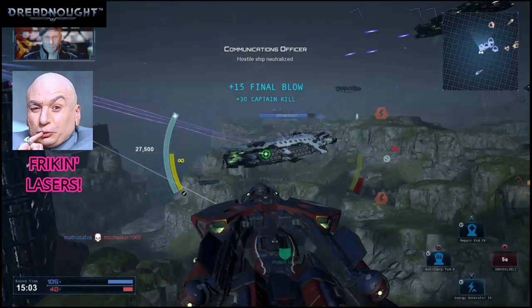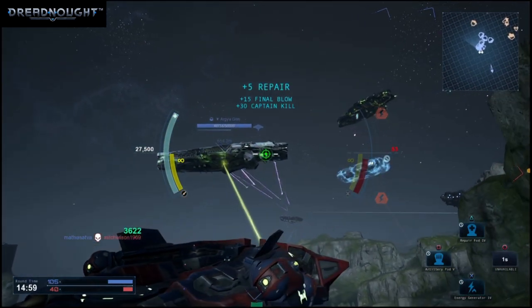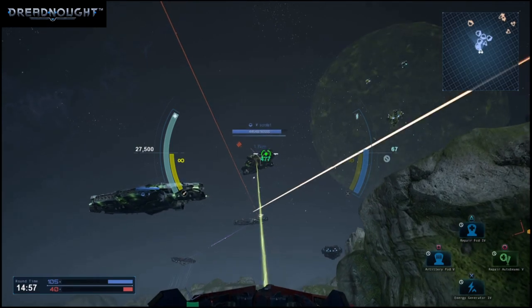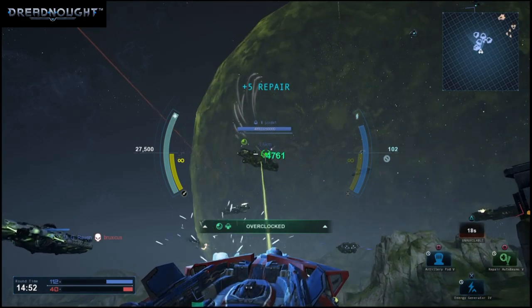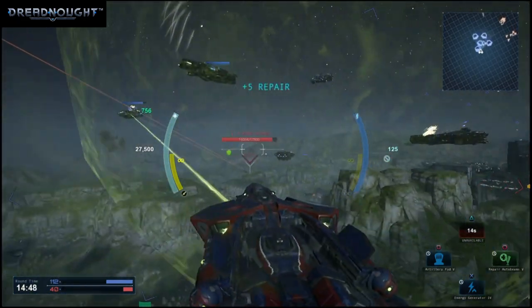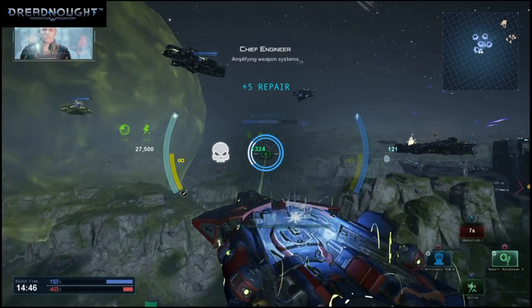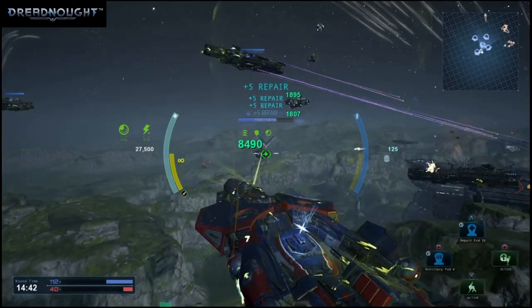Hostile ship neutralized. Hostile ship neutralized — enemy distraught. Picking up enemy contact — over there. Firing. Hot launcher reloading. Amplifying weapon systems. Auxiliary power kicking on. Repair auto beams activated.